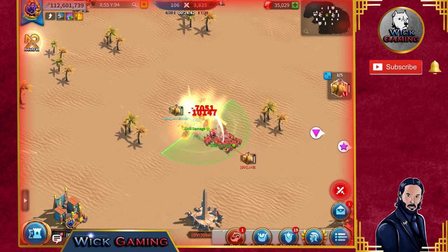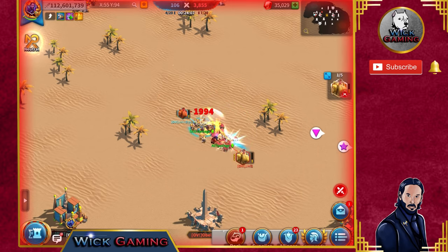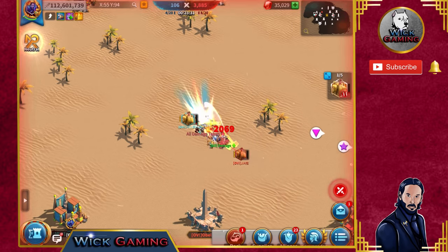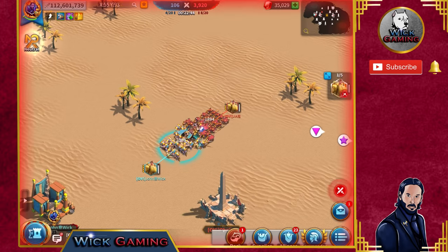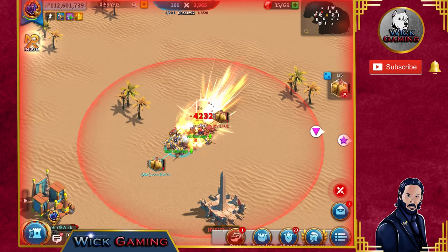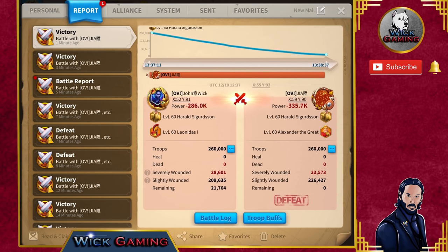Here we are on the battlefield in Osiris League mode. Thank you to Jaya for helping run this test. We are also testing pairing solutions for Harald — I'm using Harald-Leonidas and Jaya is using Harald with Alex. I think Leonidas has good synergy with Harald. Harald-Alex is much faster because Alex adds another 30% march speed for infantry, giving 40% total, while Harald-Leonidas only gets 10%. Leonidas is a better pairing — you can see from the report that I'm winning also on severely wounded units even without the special infantry unit.